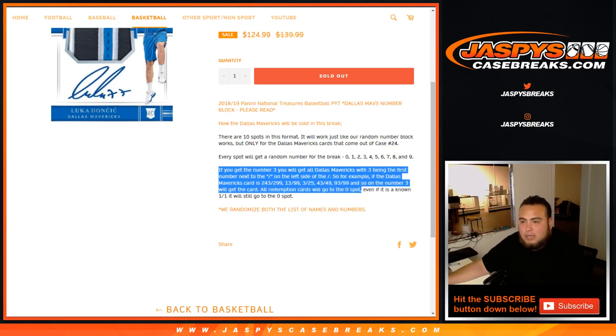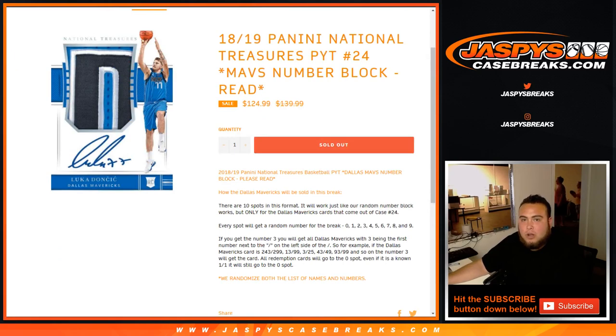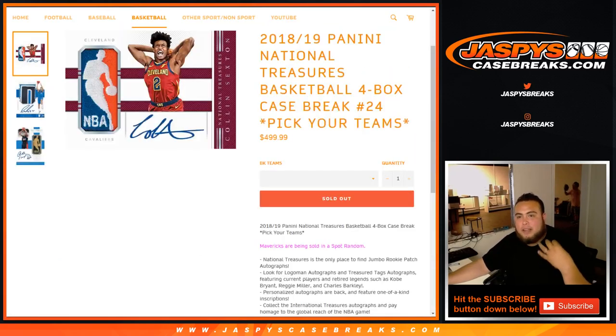All redemptions will go to spot 0. Even if it's a known redemption, it'll still go to spot 0. We randomized the list of both names and numbers. The break is sold out, so I'm doing the randomizer in the same break video as National Treasures Pikachu number 24 first.